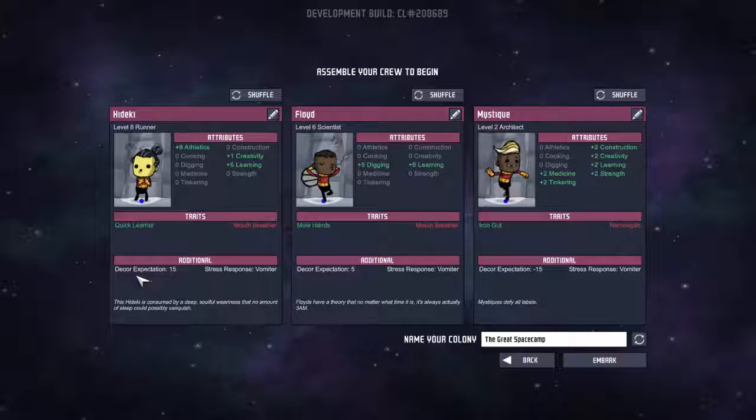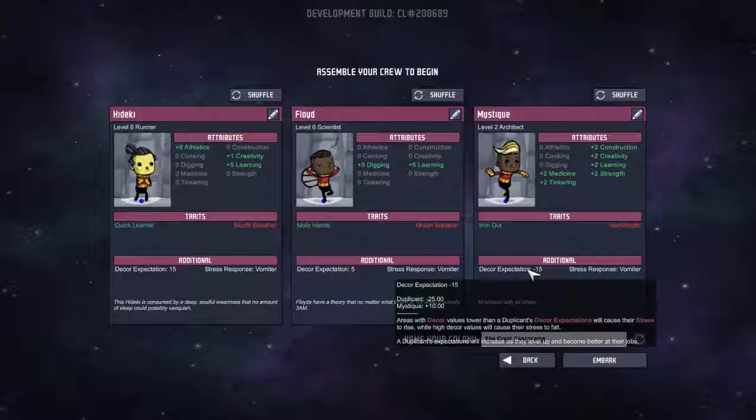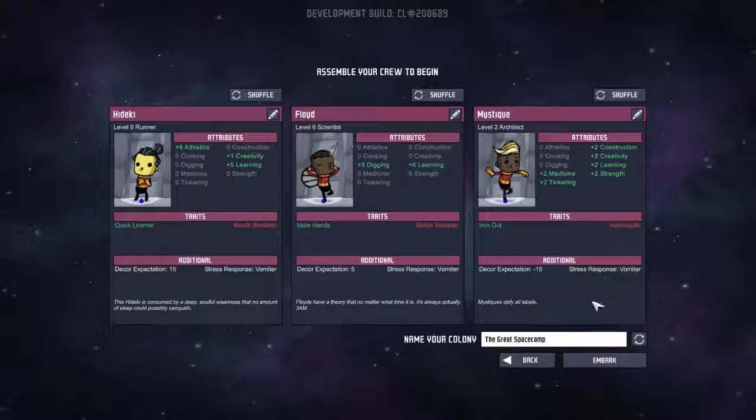I'm not sure we want a couple of people who suck down oxygen really quickly. They also have decor expectation traits — this guy has a negative decor expectation so he'll be fine with dirt walls. He's also a vomiter; everybody's a vomiter. You can get the feeling of how this game is going to go, especially if things start to go bad.